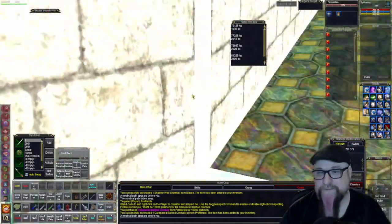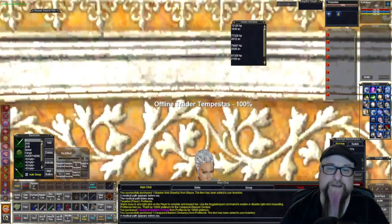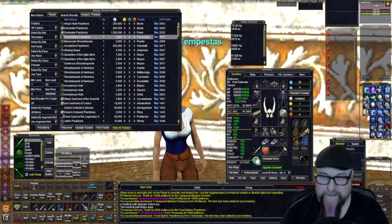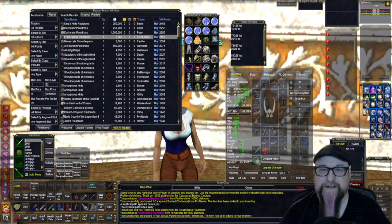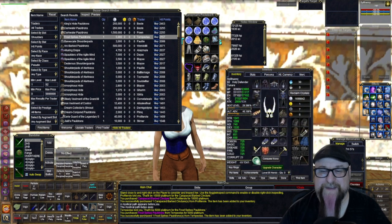I don't really like buying things in the bazaar because it takes away from finding those sweet loot drops — you kill something and hey, that's an upgrade for me! If you already have the best bazaar gear, that ruins the effect. But here's a nice human trader. The Frost Spike Pauldrons for 5k — it's got a cool spiked graphic too. The end result after all these little upgrades is 83,966 hit points and 2132 AC. I feel really good.